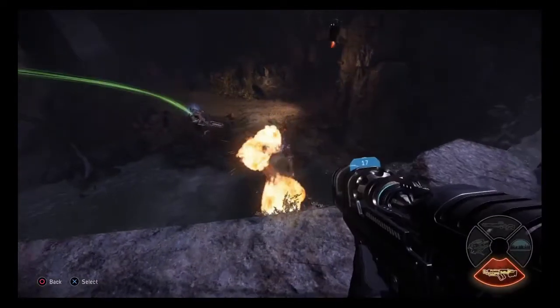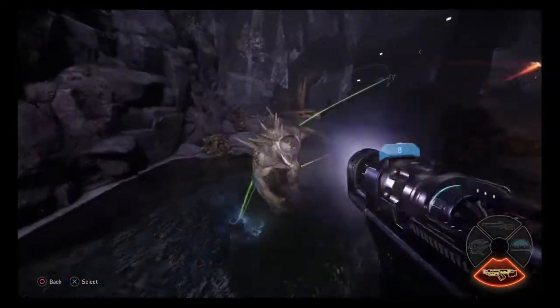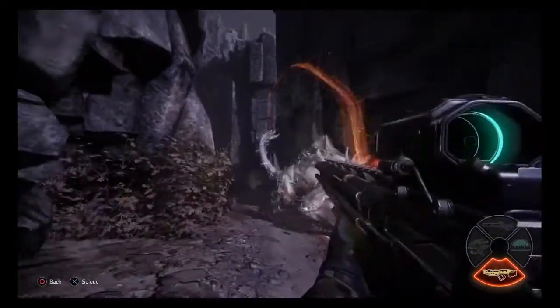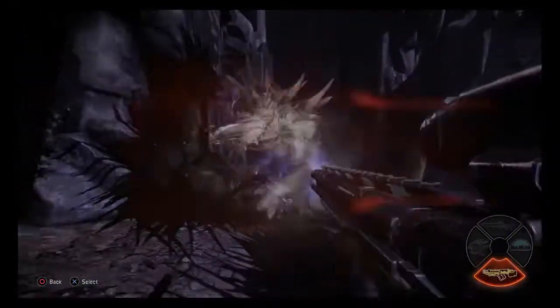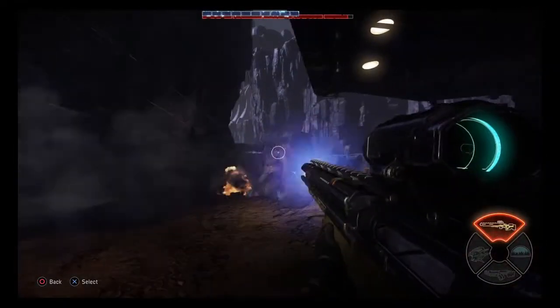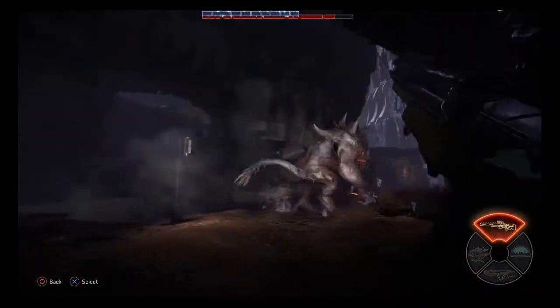The stasis gun slows the monster down. Rapid-fire shots slow the monster for a very short time. Hold the fire button to charge a shot, which slows the monster longer, allowing you to switch to other pieces of gear. Quick bursts with your long rifle do normal damage, but holding the fire button charges a shot which ignores the monster's armor, dealing direct damage to its health.